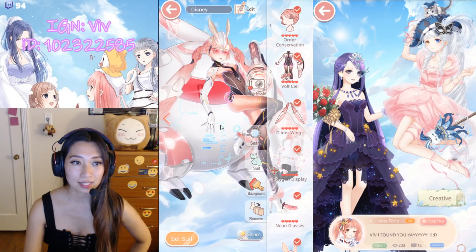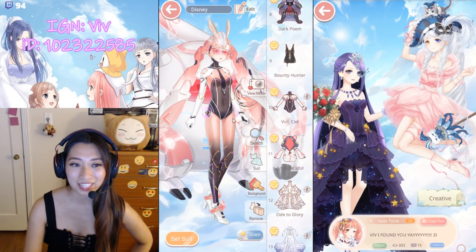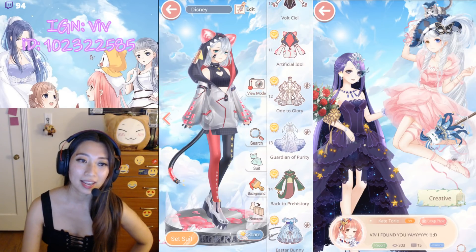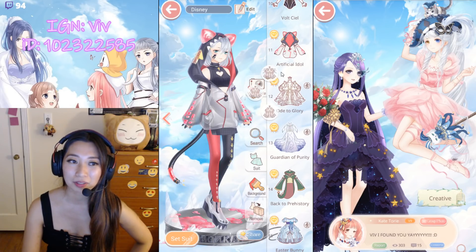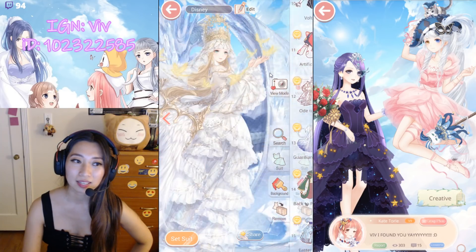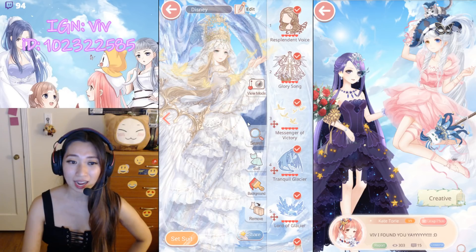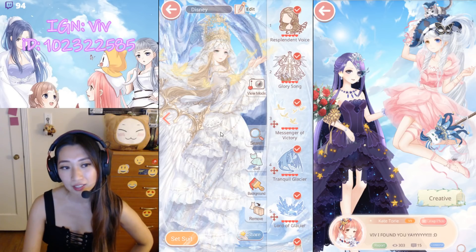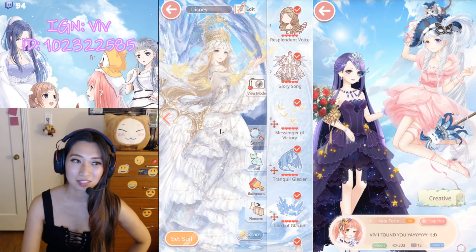Vault Seal is next — it's like a sexy D.Va from Overwatch outfit. And then we have Artificial Idol, the pretty ruined suit. And then OMG! The most expensive suit in game would be O2Glory and it comes in three different poses. This is $100! I actually got this for 25% off — technically $75 because I use Amazon coins and there's always a discount on Amazon coins. It's so good.